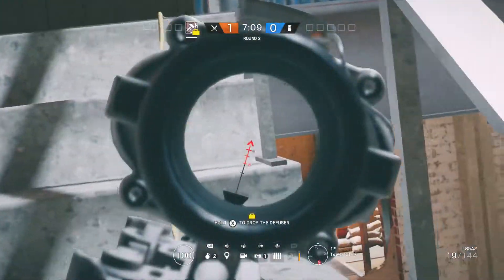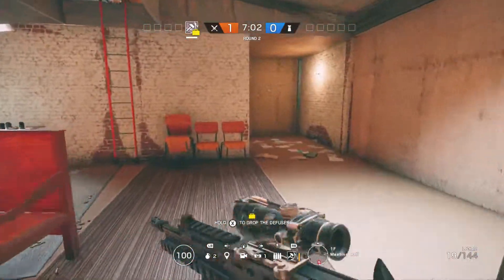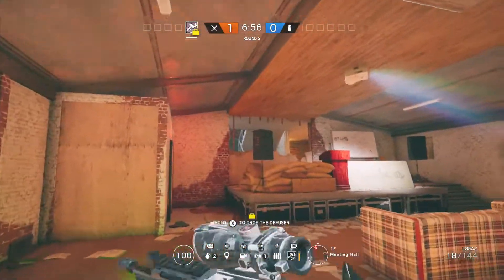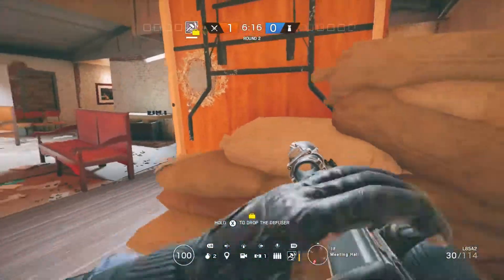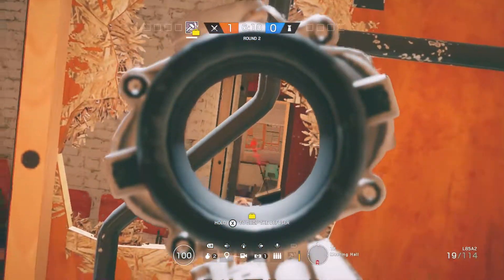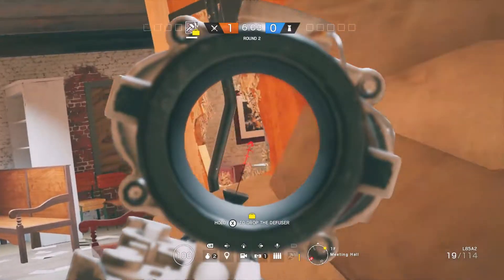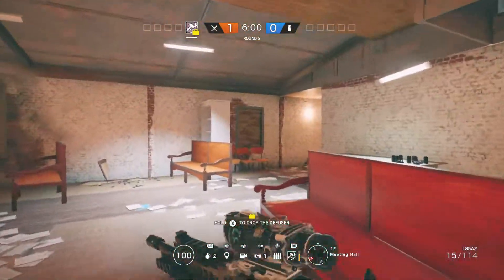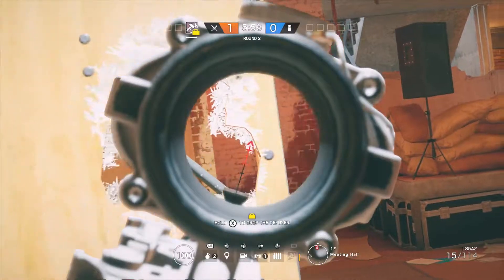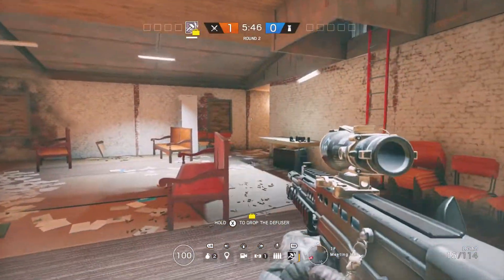If you're going to be up in tower, or maybe you're playing secure area and there are only roamers left with a teammate in there securing, it's a good spot to watch the doorways from. What a lot of people don't know is that this table here in meeting hall is destructible. You can make a hole here to watch classroom or watch this doorway, or this doorway on the other side. So you can watch both of those entrances — a lot of people don't realize it's destructible, so keep that in mind when you're looking for a place to hang out.